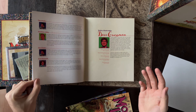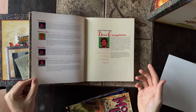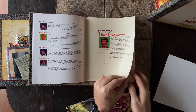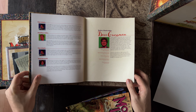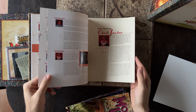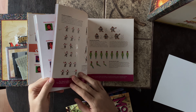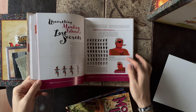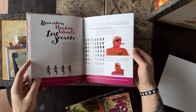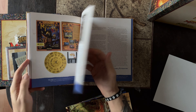Ron and David got back together and made Thimbleweed Park, which I actually own and backed, and I'm actually in that game — so if you haven't played it, I'd definitely recommend checking that out. We also have some stuff with Tim. Chuck Jordon talks about the puzzles. It has all the art — this here is the Sword Master from The Secret of Monkey Island, and then they go into the second one.